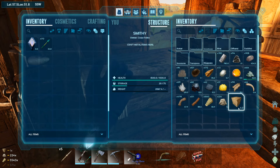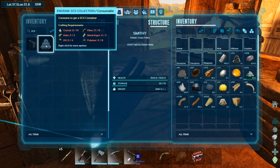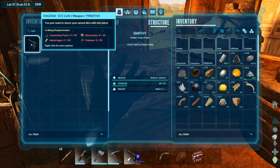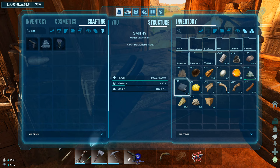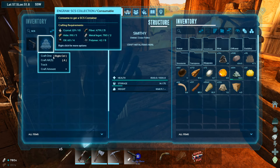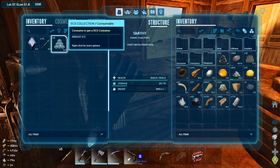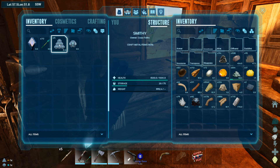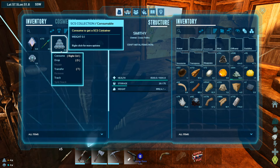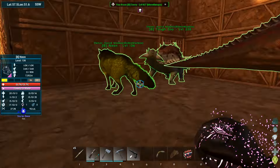What's going to be really handy is some super dino storage. What does that require? Crystal, hide, oil, polymer, metal ingots, fiber — I think I can make this! The gun needs electronics though, but I have the balls. Middle ingots, hide, and fiber. How many can I make? Five — about how many dinos I have, so that'll work. You consume it to get individual dino storage balls. I can put my dinos in these balls while I go look for a place to live.